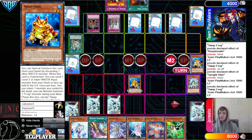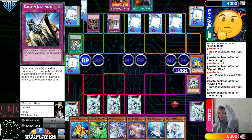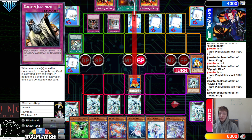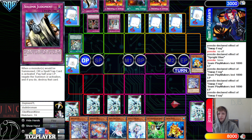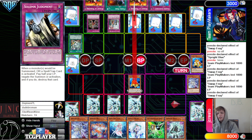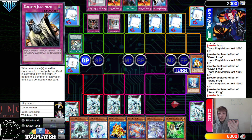Attack for 1,000, then Main Phase 2 Swap bounce back. It's not like you're getting a Judgment off Swap Frog — you would never do that. Pass, draw Warlords. There's a lot of floodgates in that deck. Attack for 1,000, Main Phase 2, bounce back. Pass turn, draw Judgment, draw Blue, Summon Swap. We're eventually going to have to Judgment off Swap Frog — that's just what's going to have to happen. Swap bounce back. Next turn we won't have to, but the turn after that we're going to have to.